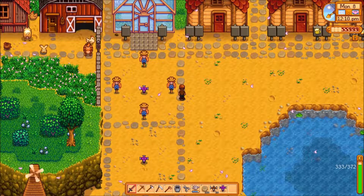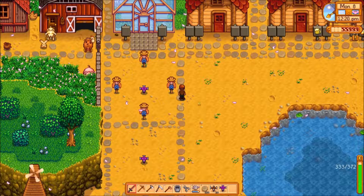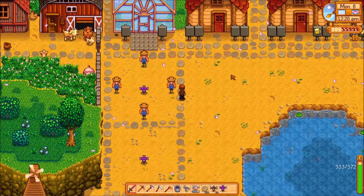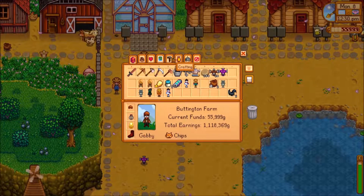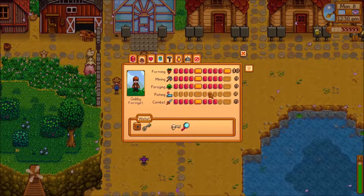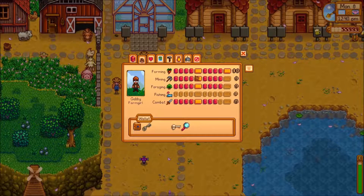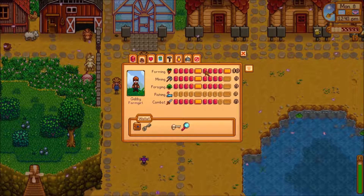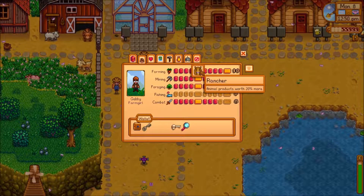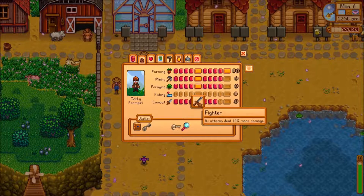I'm gonna go talk to Emily. Actually — do I have rancher or do you have rancher? Good question, let's check our professions. I have rancher — I need to get rid of that. We both have rancher because you have coop animals and I have barn animals.